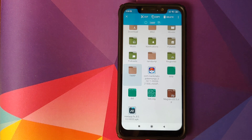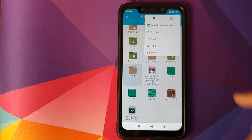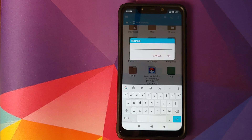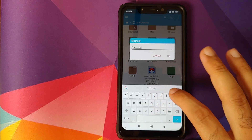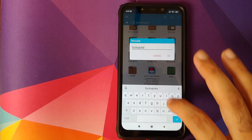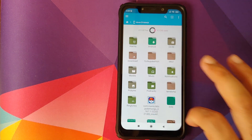Press and hold on the TWRP folder, click the three-dot menu on the top right, and select Rename. Remove the word TWRP from the folder name entirely and give it whatever name you like. Once you've chosen an appropriate name, click OK — you now no longer have a folder called TWRP on your device.